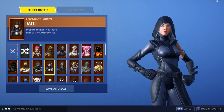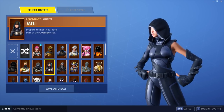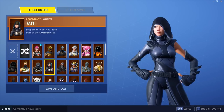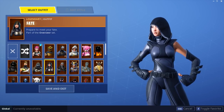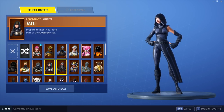Next one is Fate. This girl does not smile. Really good skin — I love hoods and I love masks, so if you see any skins with hoods or masks it's probably because I bought it for that reason. I think her skin's actually really cool and she comes with the Ominous Orb back bling, which is super dope.